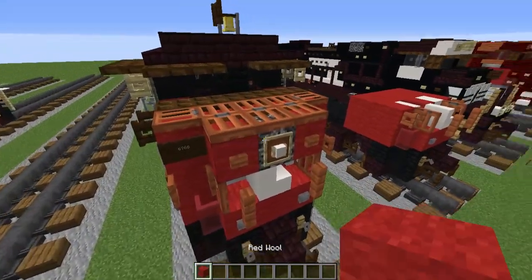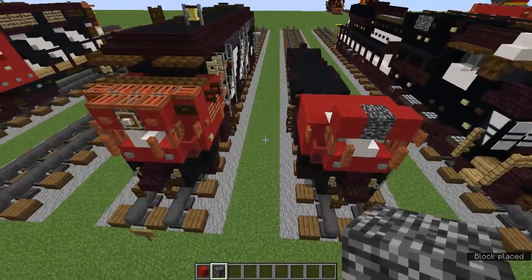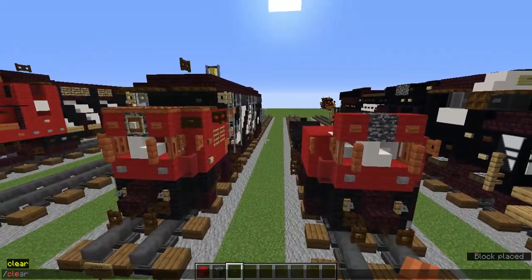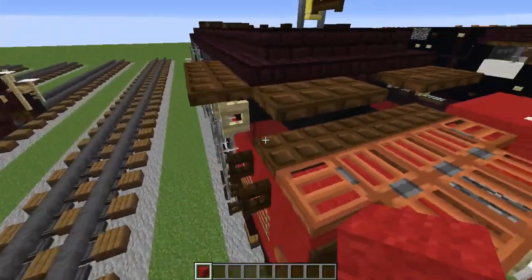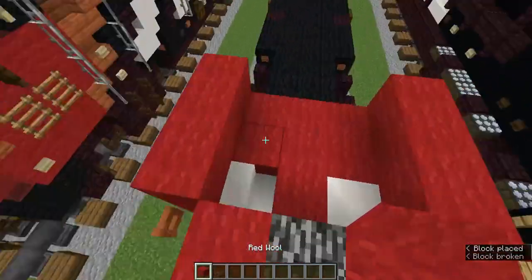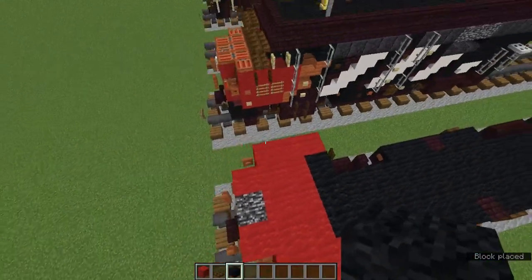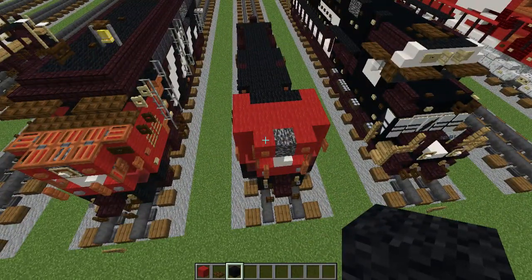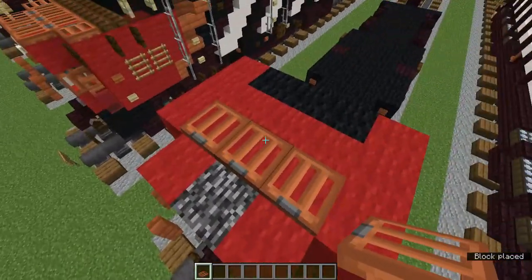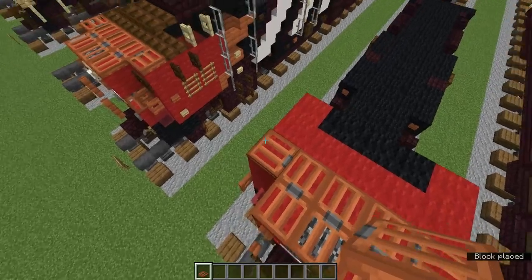Grab the red wool and bedrock. On the acacia trapdoors, add red wool, and in the middle block add bedrock — there's a little vent there. Add acacia buttons on the red wools. Add 3 red wools on the sides, then a 2x3 of red wool, then 3 black wools. Grab the acacia trapdoor and add 3 going to the front, 3 going into there, and some on the sides going into the middle. Now add 5 dark oak trapdoors.